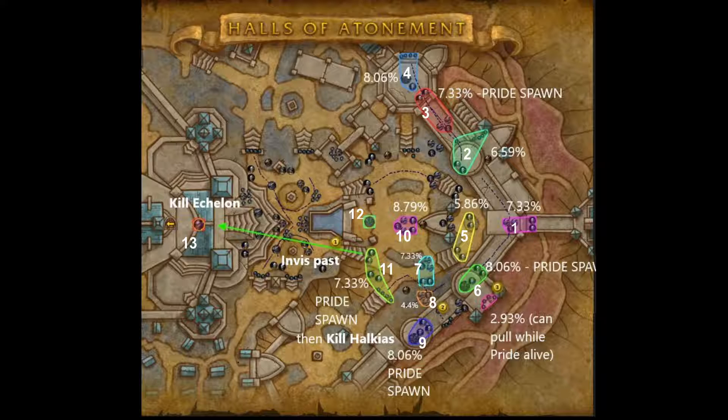That pull is worth about 6.59%, so you're already at almost 14%. The next pull is worth 7.33%, and you want to make sure that everything dies almost at the same time because at the end of it you will be spawning Pride. There is another Depraved Houndmaster in this pack, so make sure to interrupt Loyal Beasts again. Try to kill them all at the same time — it makes things easier than spawning Pride while you're still halfway through a pack.